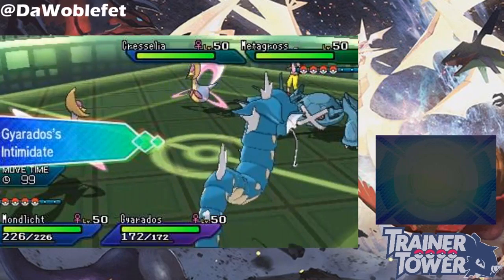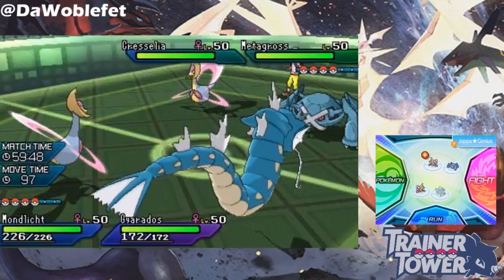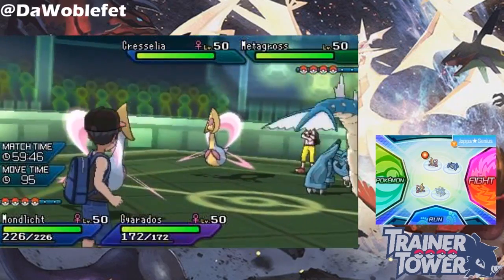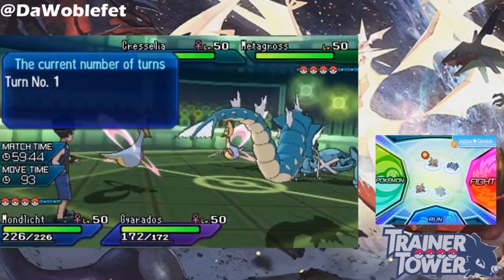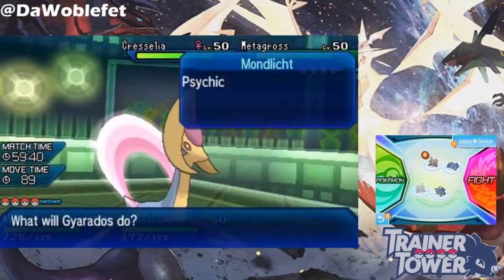You all know Metagross, right? It has Clear Body, which is such a drag for Intimidate Pokemon who want to mess with its attack. But guess what? We can easily get around that with some epic new tech! Watch this!